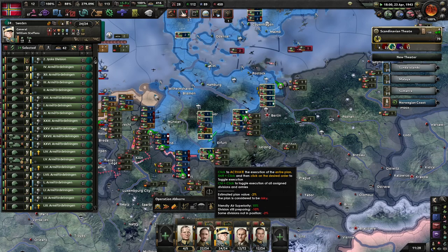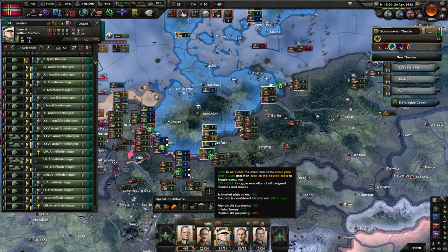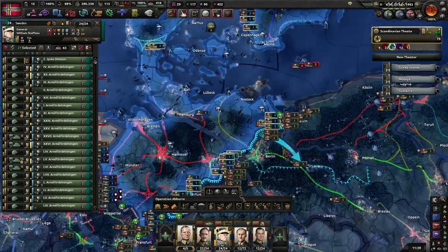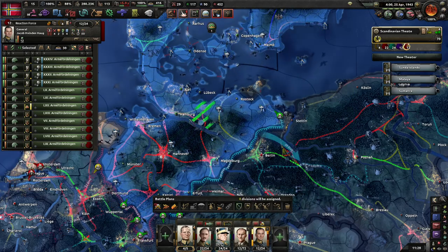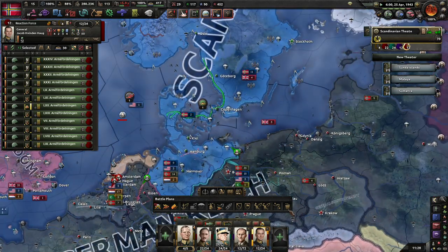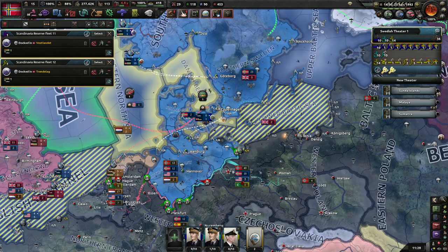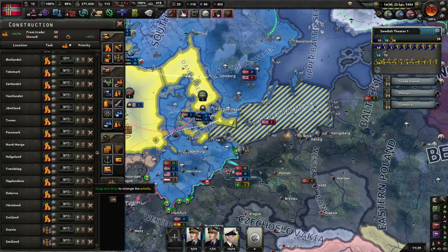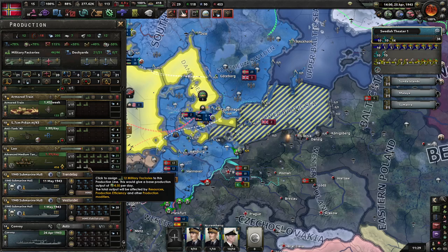I'm still not in position. Back to wave — air superiority helps. Inferior enemy, I like to see that. I'm going to move this reaction force down here to provide a fallback line. There are probably going to be enough subs for now.